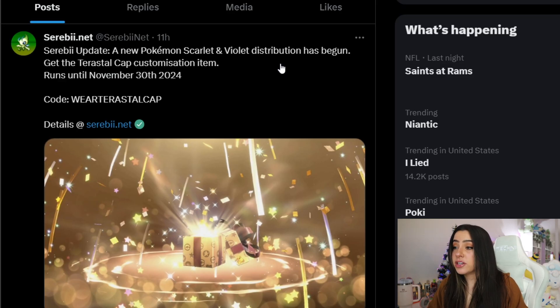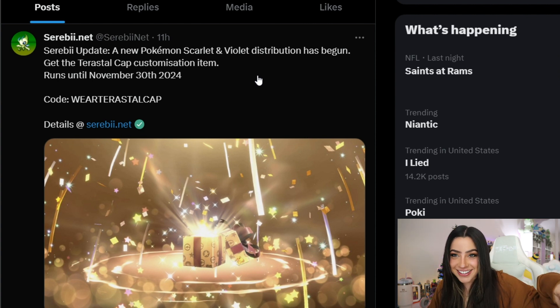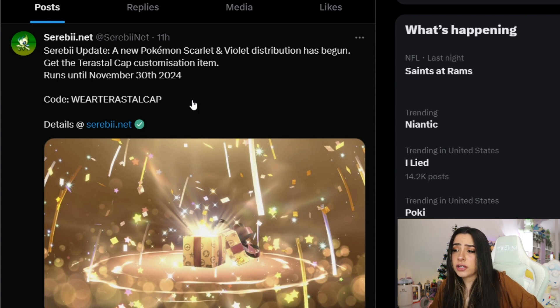So earlier today, Serebii tweeted out this update that says a new Pokemon Scarlet and Violet distribution has begun. Get the Terrastal Cap customization item. And this will be running until November 30th, 2024. The code is WEAR Terrastal Cap.